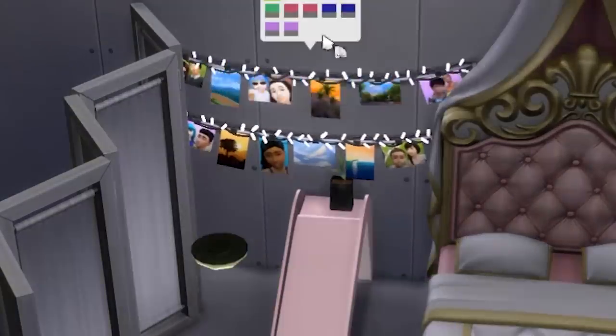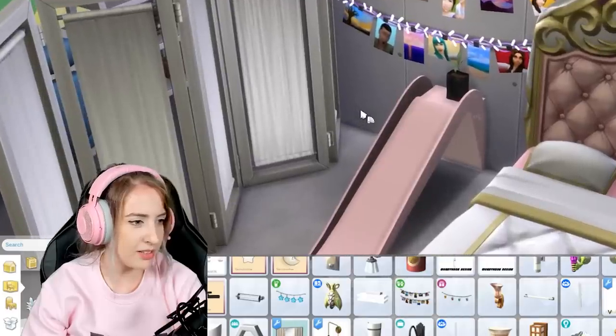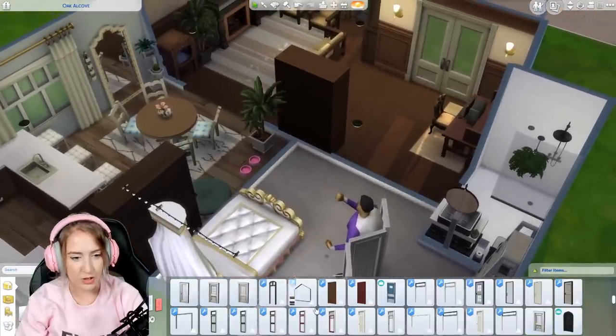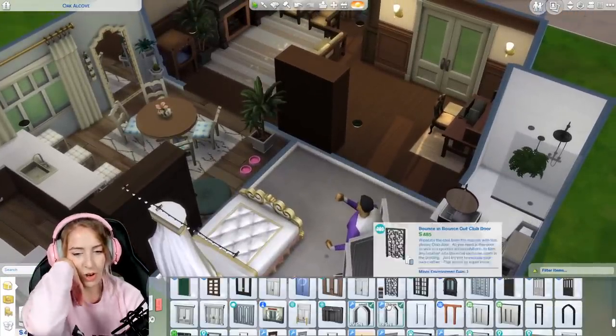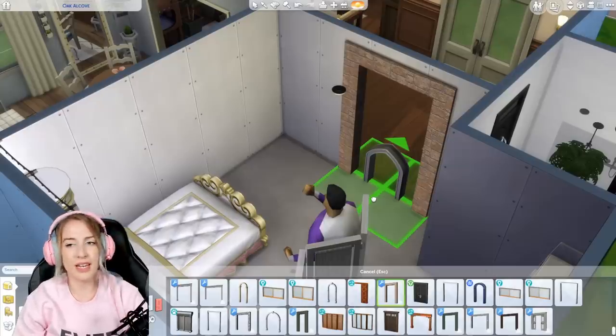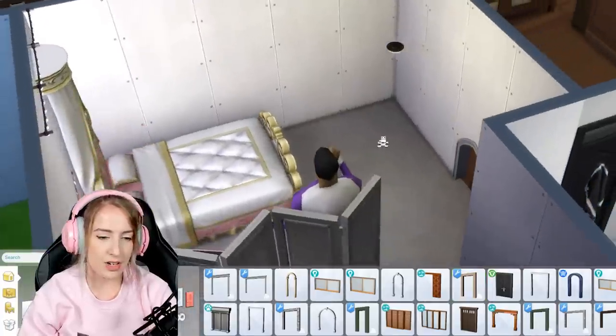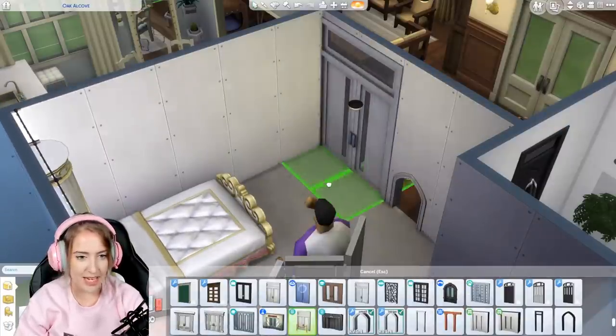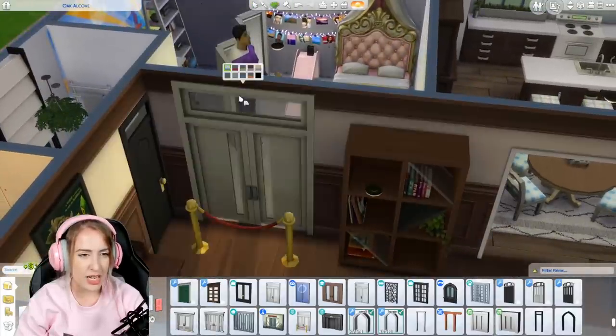There you go Steph, love you hun. I'm gonna give her some fairy lights, and here are pictures of me, Steph, and Molly — I'm missing you all. I do need to give her a door though so I'm not locking her in. What door would Steph love? A pet door maybe? Or — oh my god — the Get Famous VIP door. In the words of Steph: all Sims only, H2-holes are coming in here.